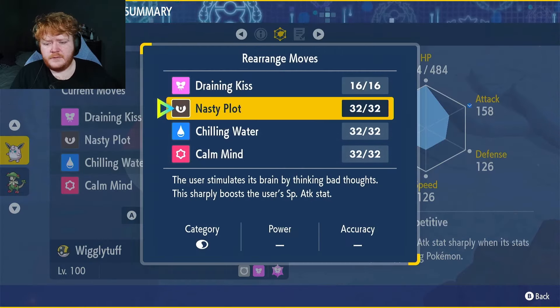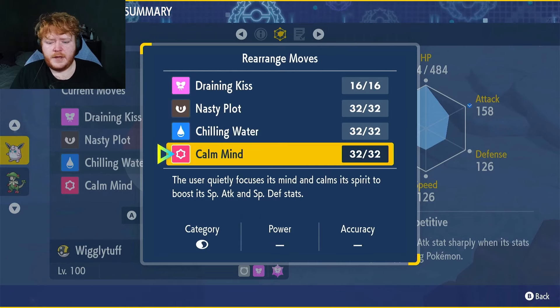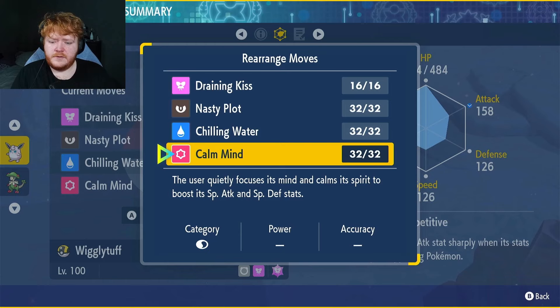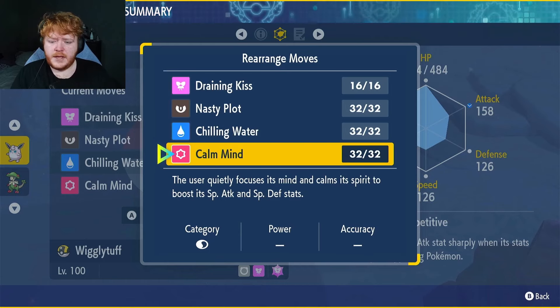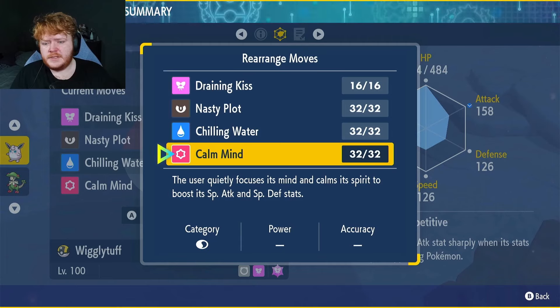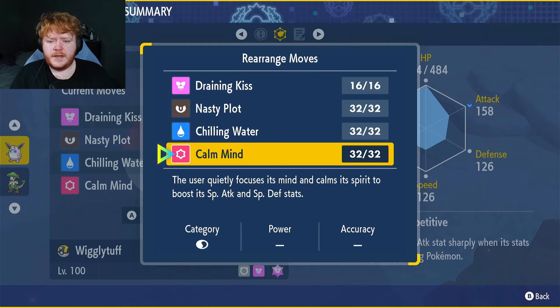We have Nasty Plot to increase our Special Attack by two stages, Chilling Water to lower their Attack, and Calm Mind to increase our Special Defense — mainly because that gives us coverage against special attackers. Chilling Water covers physical attackers, but Calm Mind also raises our Special Attack, which goes towards our overall boost.